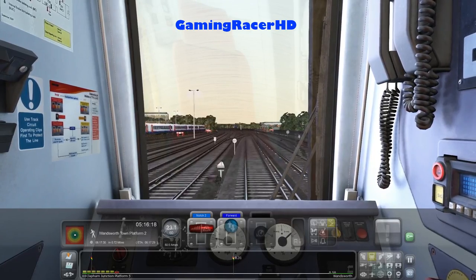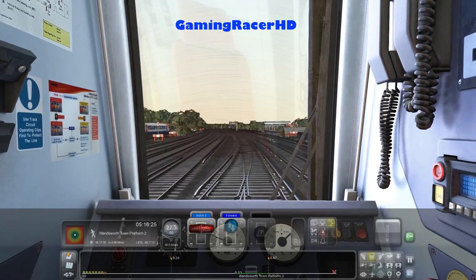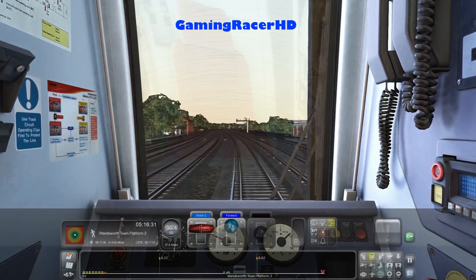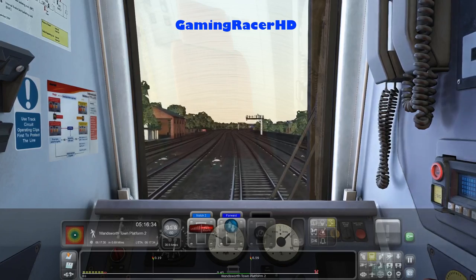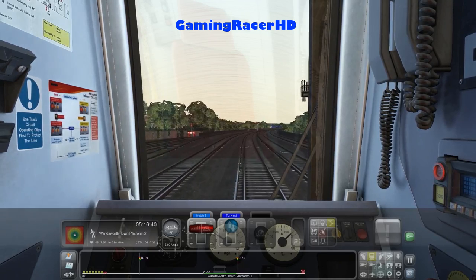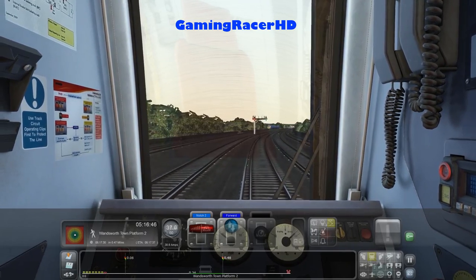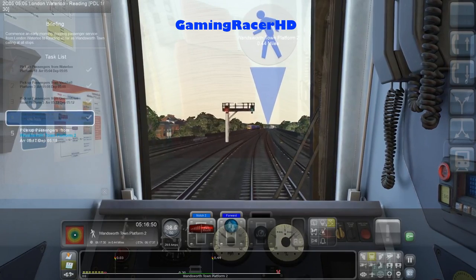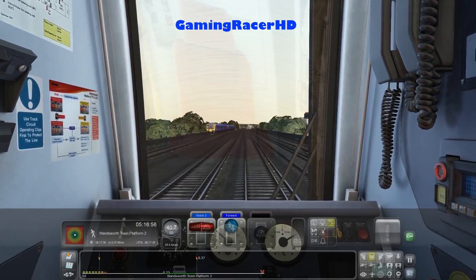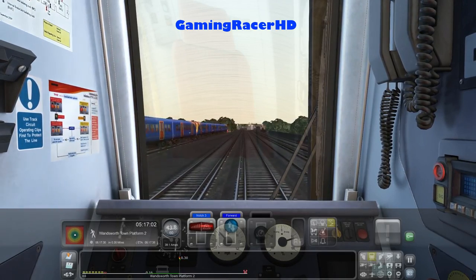So this part of the line — probably no one's driven it because we haven't had Waterloo towards Portsmouth before, so this part of the route is brand new for me — first time I'm going to be driving it. It's kind of nice that they actually added Wandsworth Town Station even though it's not part of the actual route between Waterloo and Portsmouth Harbour. We did get a tick for that, so that's good.